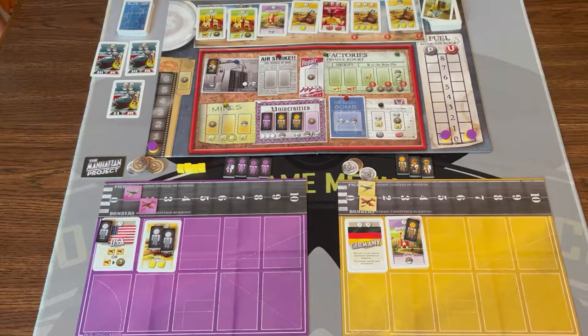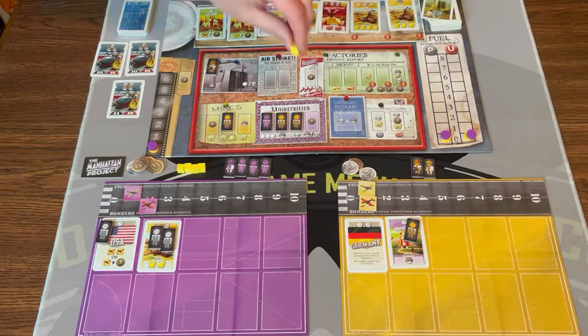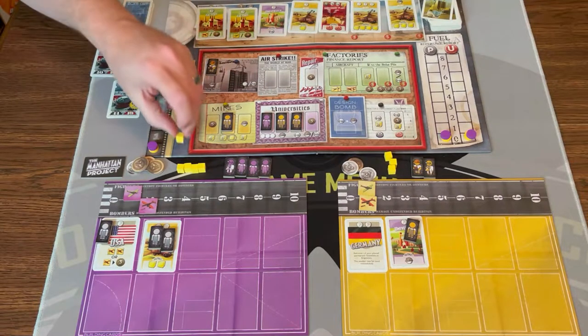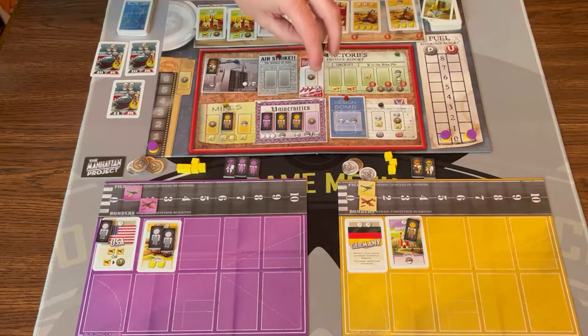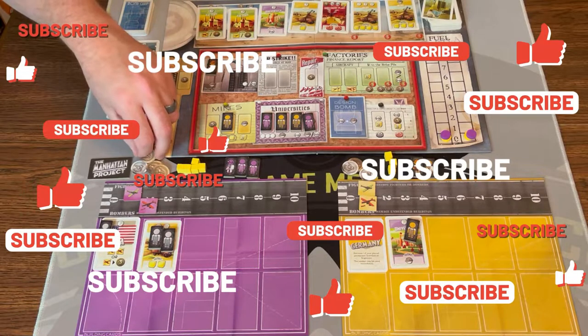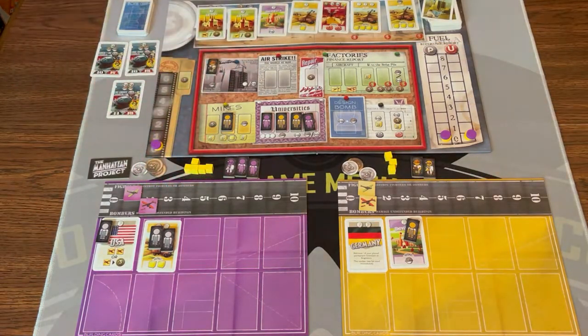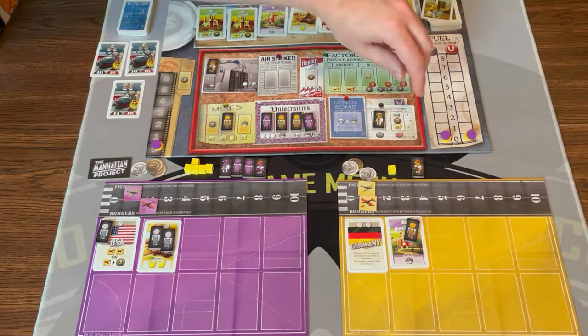Back to yellow — they need to get some plutonium or some yellow cake. They're going to go here and get three yellow cake. The circle means everybody else gets a single yellow cake as well. Back to me — I need to get an engineer, so I go here, pay three coins, and get an engineer. Yellow then wants to move up on a track, so they're going to start working on some plutonium — they send their scientist along with two yellow cake and move up one on the plutonium track.